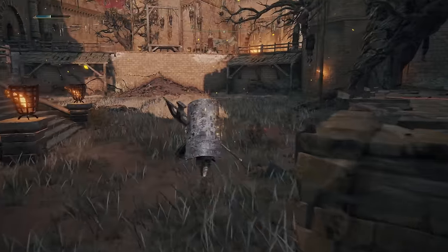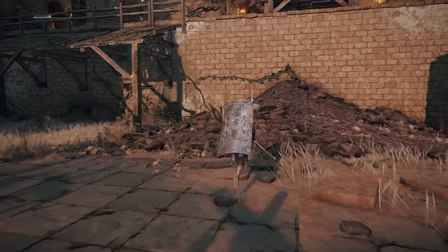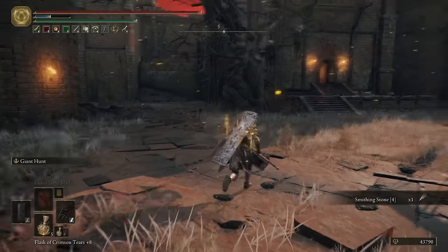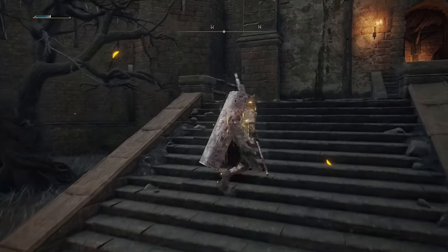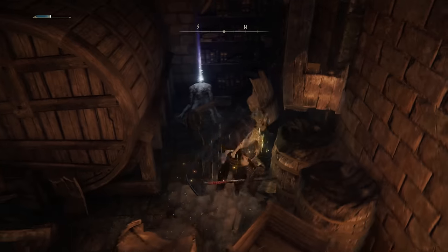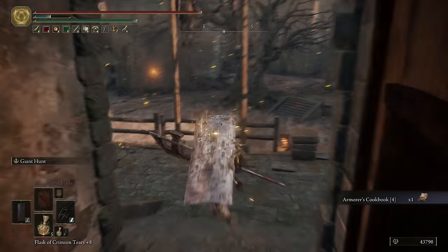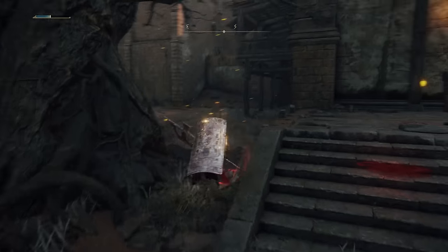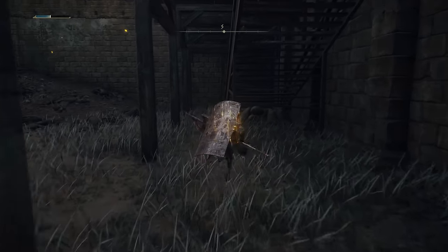We're going to grab the Smithing Stone 4 that's over by the bodies over here. I believe this is the crate room, then we go up the scaffolding for Smithing Stone 6. We're going to head out this way and now we're kind of going back to where we came from. You can see we came down that ladder — we're going to go up here on the scaffolding real fast, just grab something.